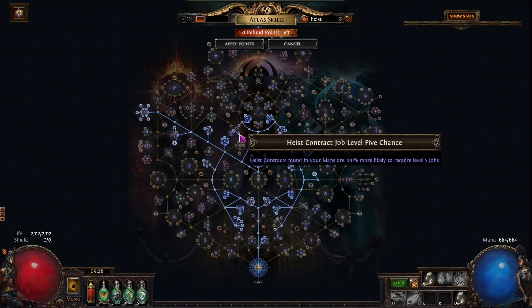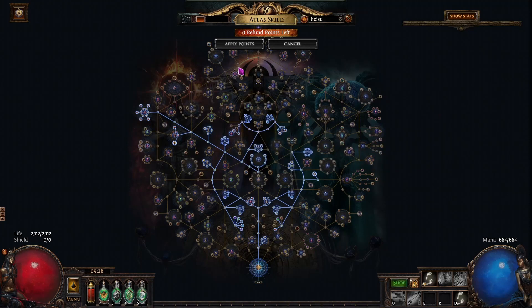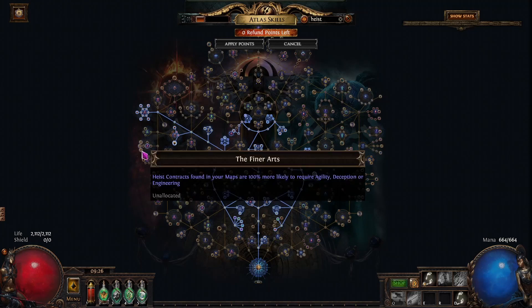Come up here to get this node for level 5 jobs — the higher the job skill, the quicker the rogue, it's inherently integrated into their job speed. Then come up to High Value Targets, Pressure Targets, to get more rogue marker value. Take this entire cluster — all eight points — then come through these three and down to Deception, Agility, and Engineering. Engineering contracts are trash; nobody wants them unless GGG changed how talismans work. Don't run engineering, don't try to sell them.